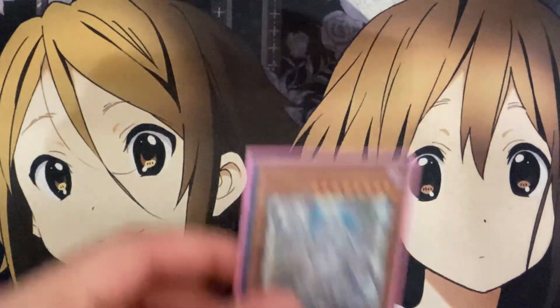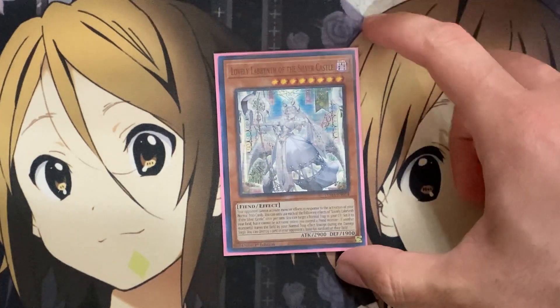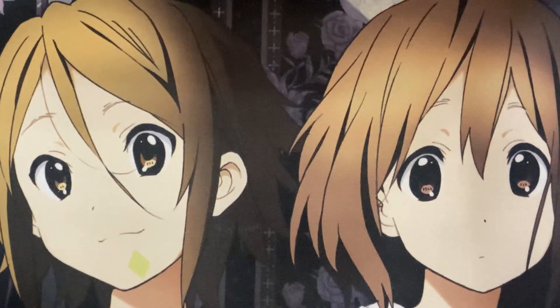I only run one copy of Lovely Labyrinth of the Silver Castle. It gives you prevention for your opponent not being able to activate monster effects when you activate your normal traps, so they can't activate anything in response to cards like Compulsory Evacuation Device or Torrential Tribute that we run in the deck. It also gives you some reset power — if a monster leaves the field by your normal trap effect, except during the damage step, you can destroy one card your opponent controls. I only run one of this card because it can be recycled with other cards in the deck.